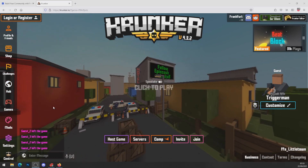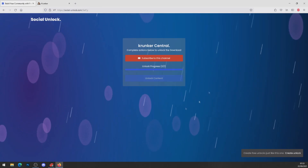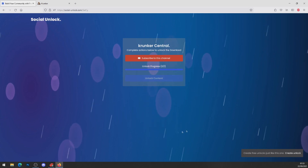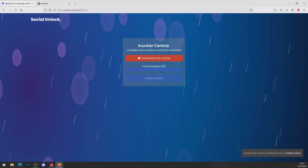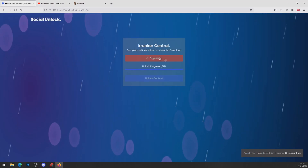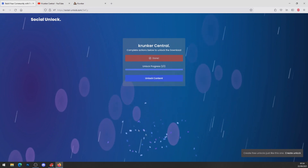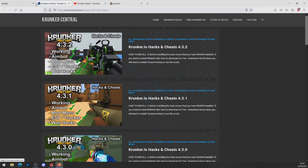Scroll down and click on the top link in the description and you will see a link to SocialUnlock.com. As you can see on my screen, it says 'Complete actions below to unlock the download.' All we've got to do is subscribe to this channel — just like so — hit subscribe, then head back over to Social Unlock. As you can see it says 'Check' and when it's done you'll get the confetti and it says unlock process 100% done. Press 'Unlock Content' and it will bring you to CrownCentral.com.